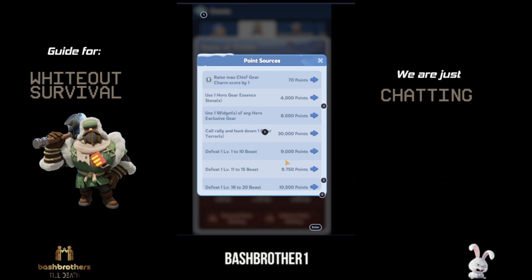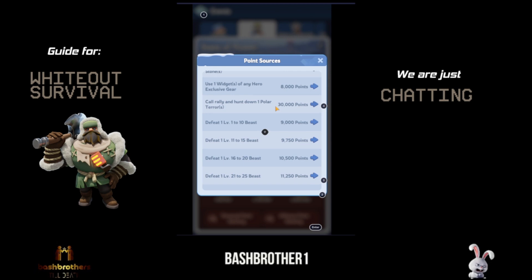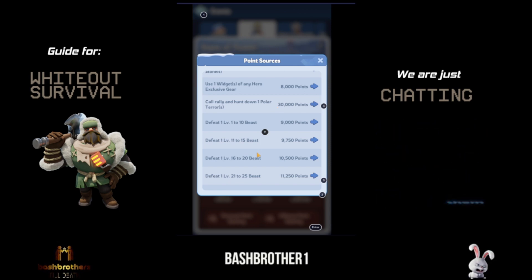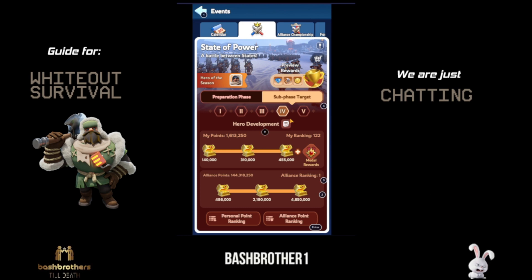For free-to-play players wondering whether to save charm scores — consider this: activity points are also available here. Thirty thousand points come from rallying polar terrors — but these have to be your own rallies that you call and hunt down, not joining others. Alternatively, doing solo beasts — 26 to 30 — will also give you enough points.